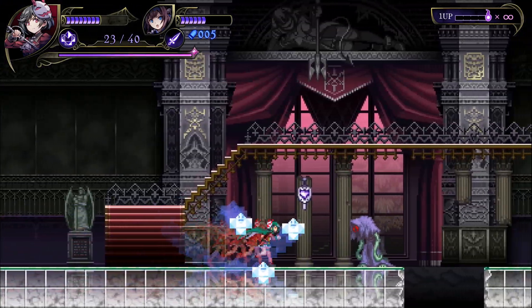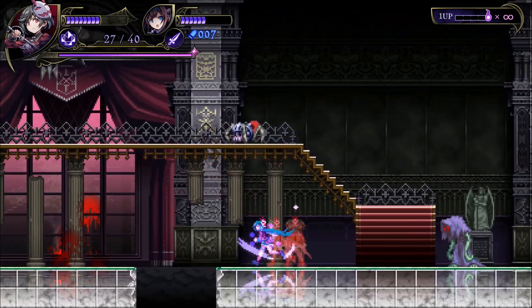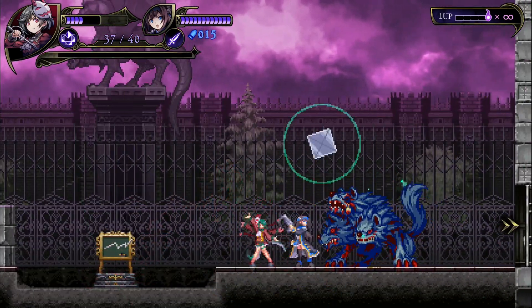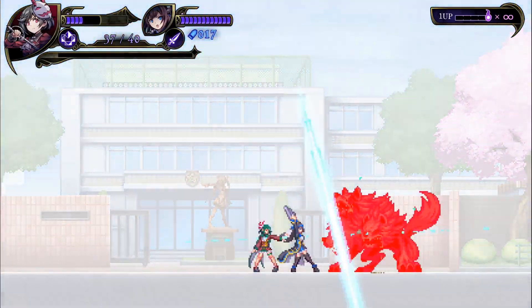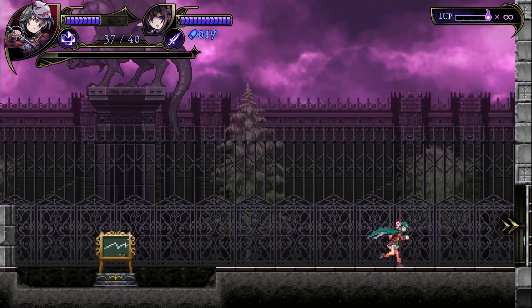Occasionally you'll be able to find item drops that increase your purge gauge, which is the thin purple bar that you see under the character's HP gauges. Once full, you can unleash a powerful super attack, which is only referred to in the game as a lethal shot. You are completely invincible while performing this attack, and it deals heavy damage to any enemy, including bosses.